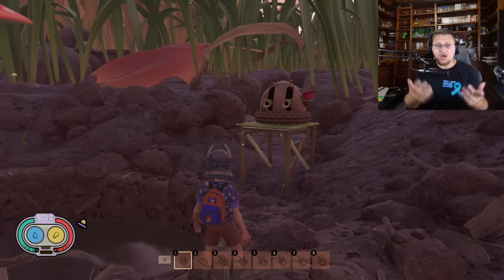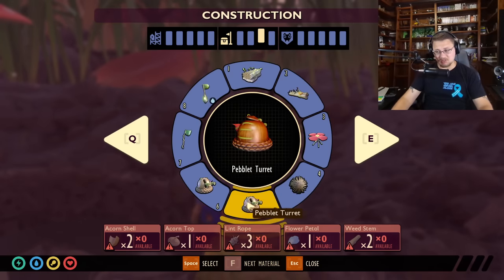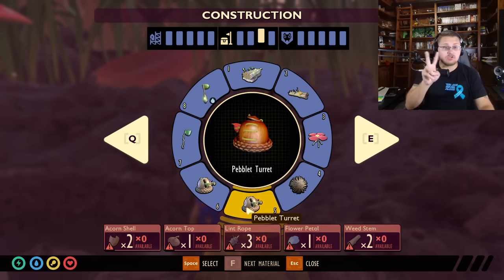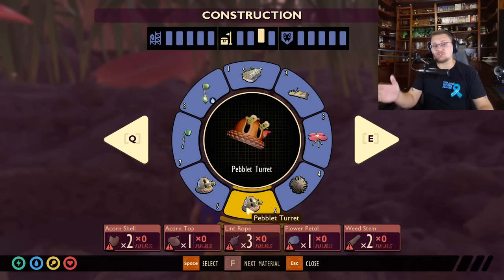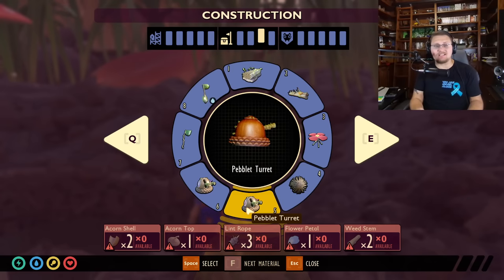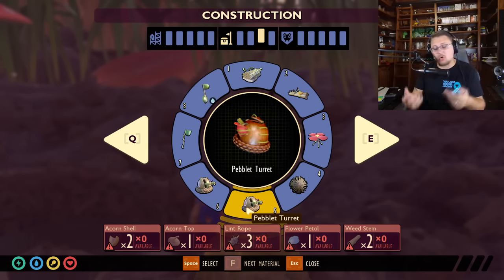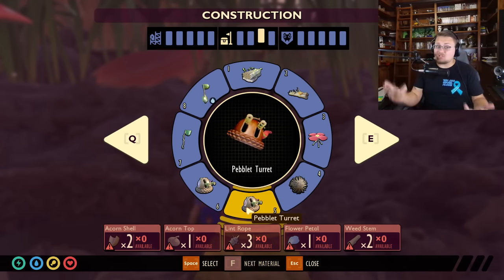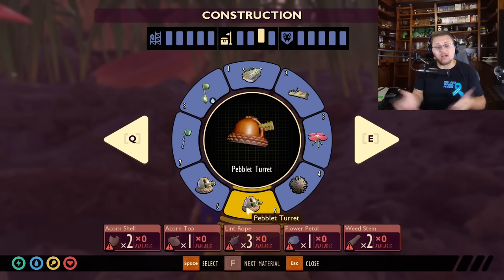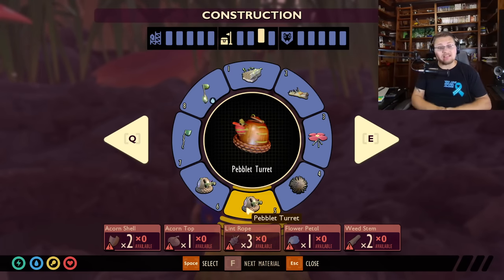Let's talk about building them. Both turrets require the same materials: two acorn shells, one acorn top, three lint rope, one flower petal, and two weed stems. Not that difficult to make. The most advanced thing you need is the lint rope — you have to fight lint mites or dust mites, or go over to the glove area to grab it. It's a little bit of a pain, but these turrets are worth it.